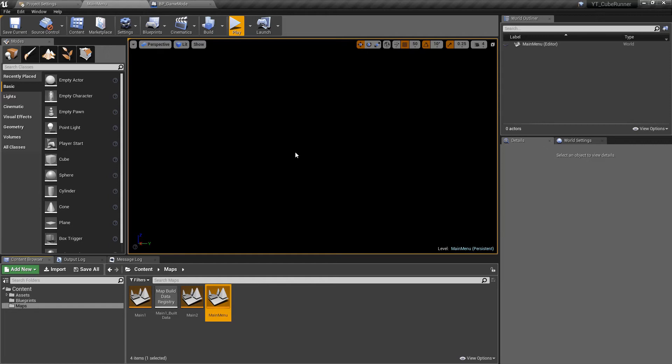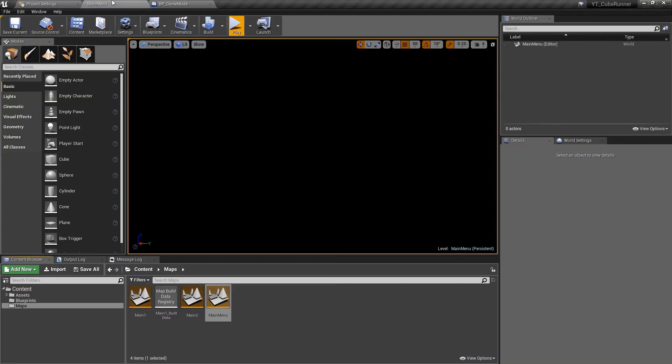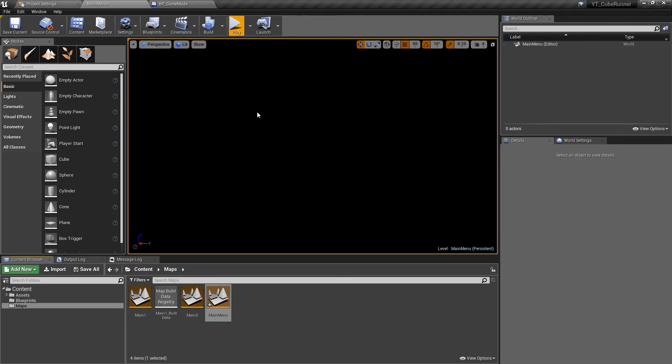In the main menu map we'll save everything and go into it — you should be greeted with complete emptiness, which is perfectly fine. Because we don't want control over the player, we don't want to spawn our default class. At the moment that's going to happen because we've set the project's go-to class to be our custom game mode, which automatically spawns the player into the abyss. To override this, go to the blueprints tab and change the game mode override to anything which isn't our custom game mode — I'll use the standard game mode base class, which gives us a default spectator pawn the player won't see.